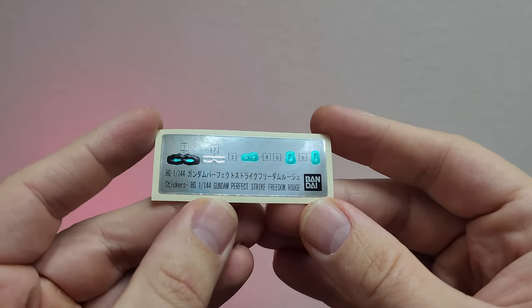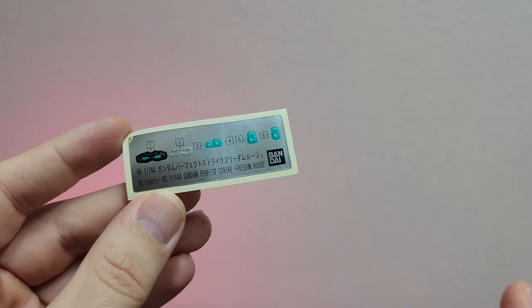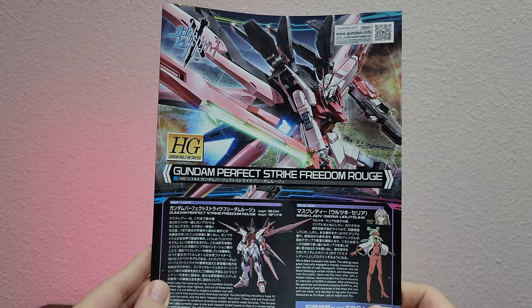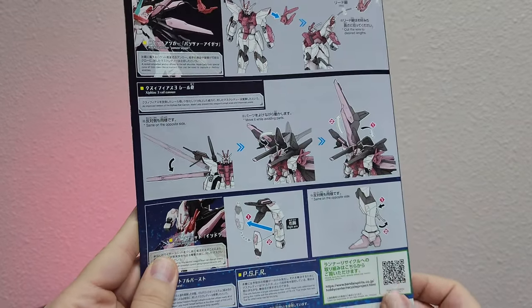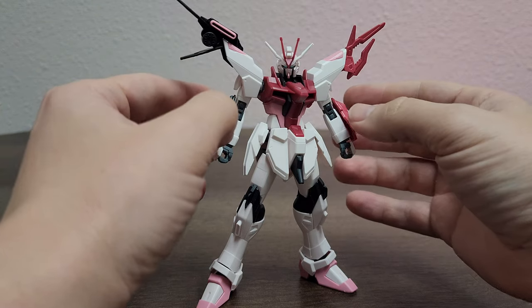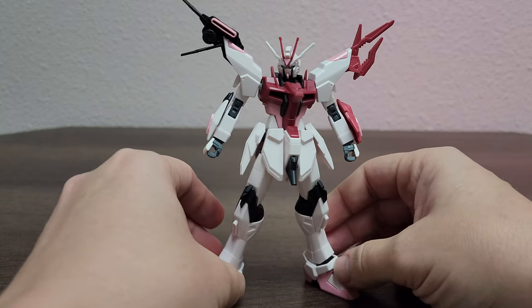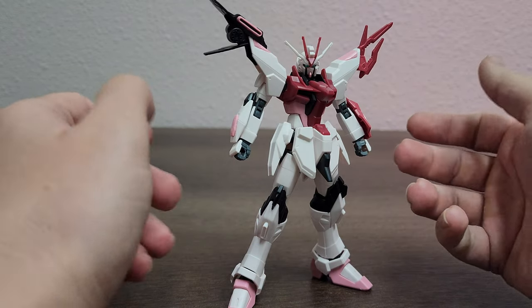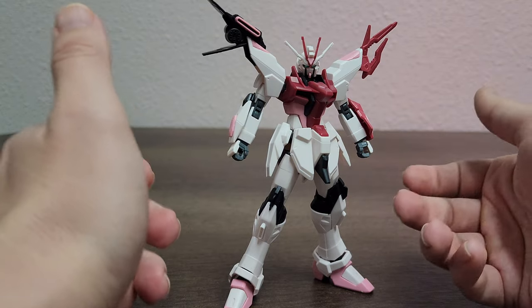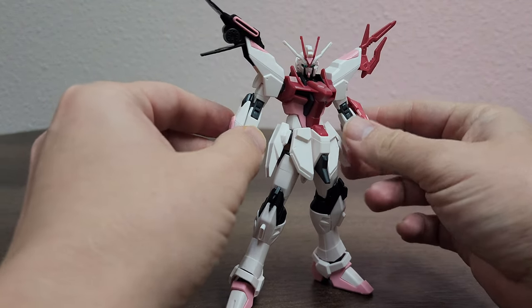We also have a very small sticker sheet, but I'm guessing you're still going to have to do a little bit of color correction on certain parts. And lastly we have the manual — just your basic set of instructions. Here we have the finished build, and I'm not going to go too crazy in depth with the articulation and details because this is just the same thing as before — the Perfect Strike Freedom, just a recolor.